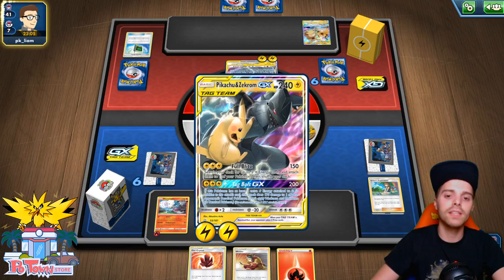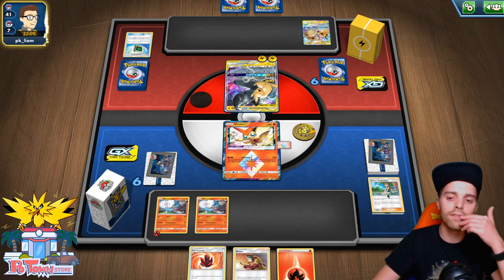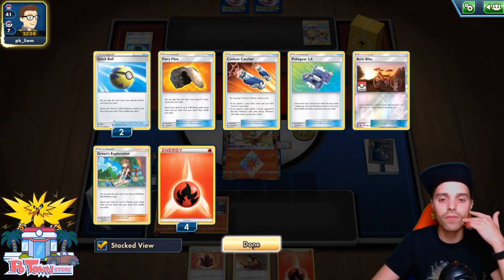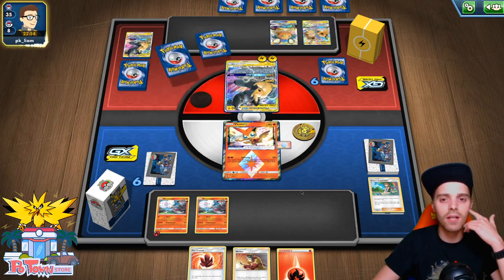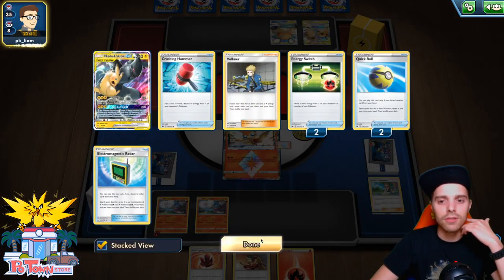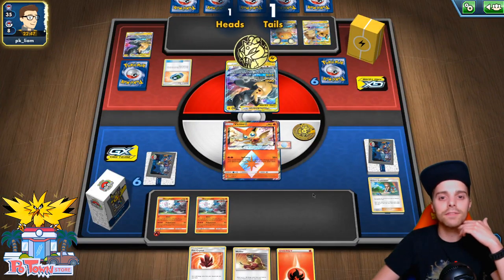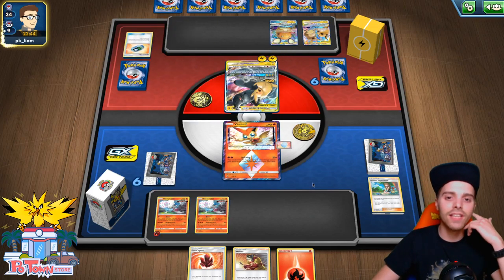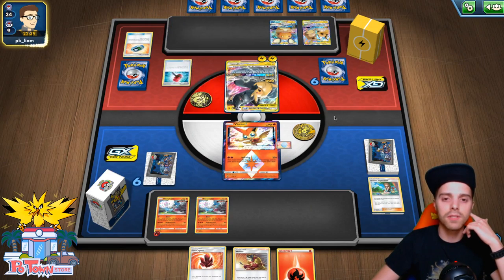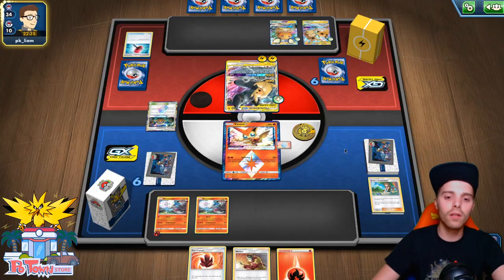He still has Full Blitz. He can also Tag Bolt which is a little bit of an issue because we can get dunked. We really need to find those Quick Balls — we already used two of them. We're not running Ultra Space anymore, so it's gonna be a close one. Stadium Navigator pops off — one heads — finding him Thunder Mountain. We're gonna see a huge Full Blitz here. There's no Pikarom on the bench though, which is very bizarre. Crushing Hammer fails and Thunder Mountain is down — Victini will go down.